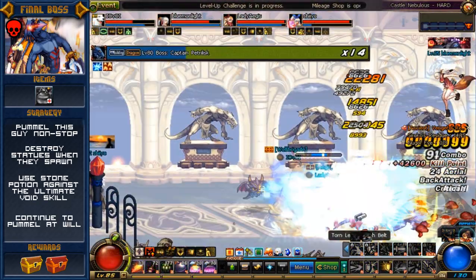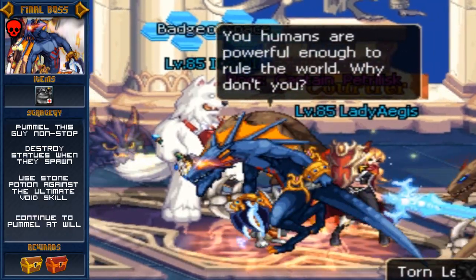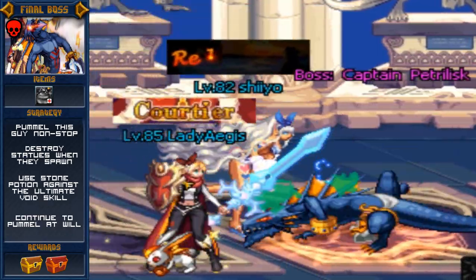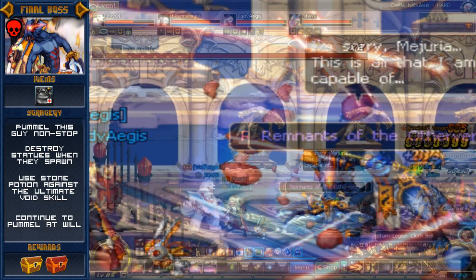Then you can just keep pummeling him as usual. Unlike most boss battles, this one ends before you get him to zero bars, as he has a small monologue about how humans should rule the world. Then he dies.